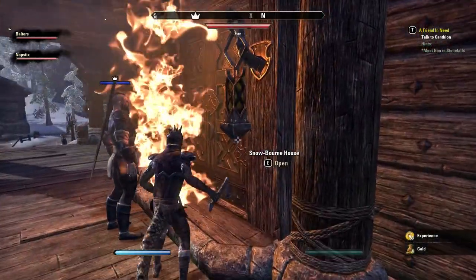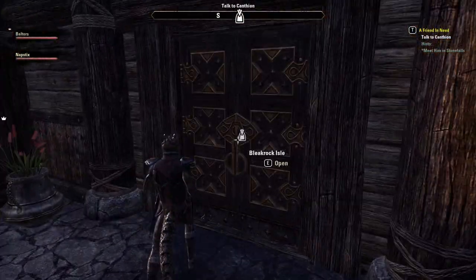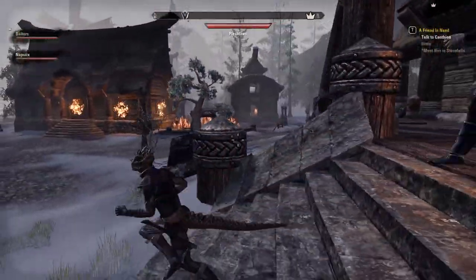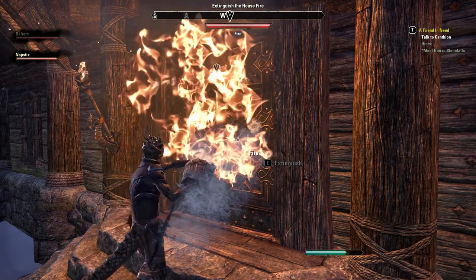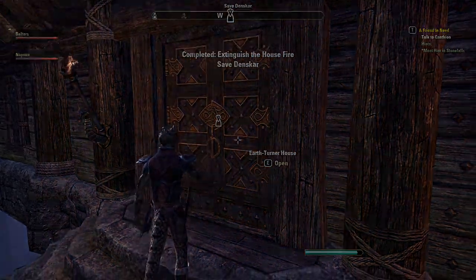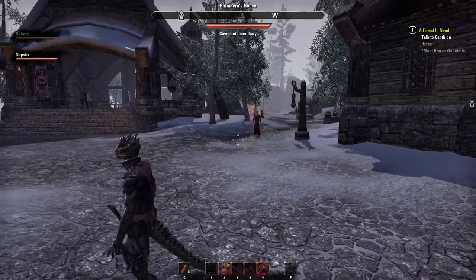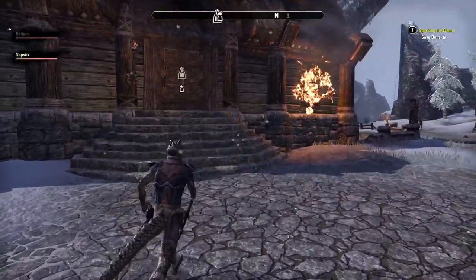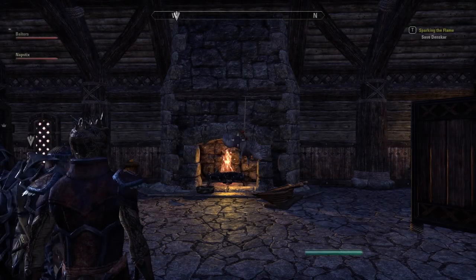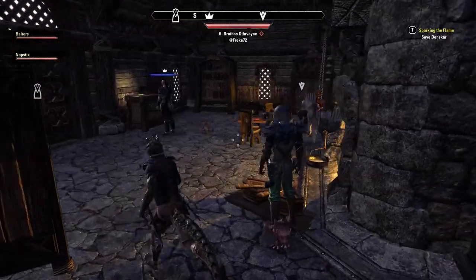How do I — just go in, it's fine. Maybe this is not the house we need. Have to use the item to extinguish it. I think it was just the wrong house. Earth Turner — just save these. Oh cool, he's inside. I can't see anyone. You extinguished it — I'm getting confused. Oh there he is!